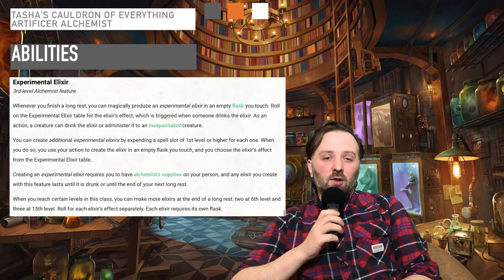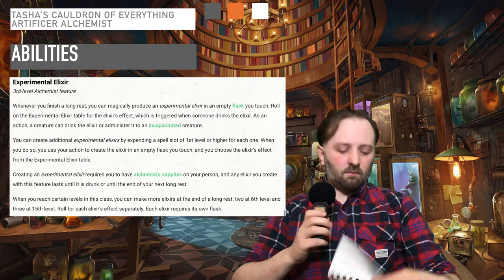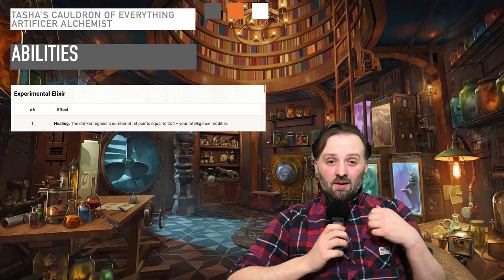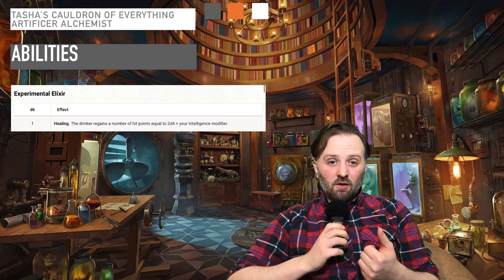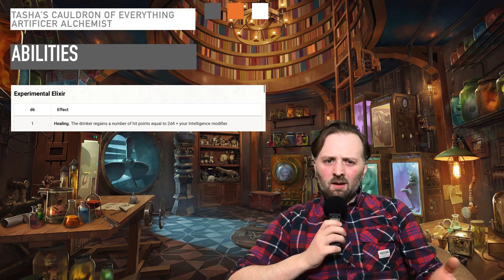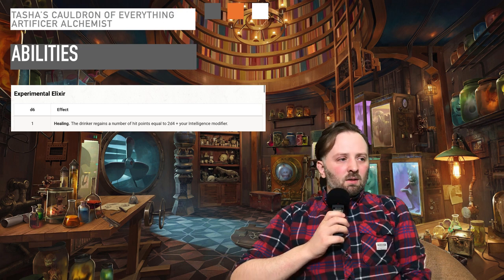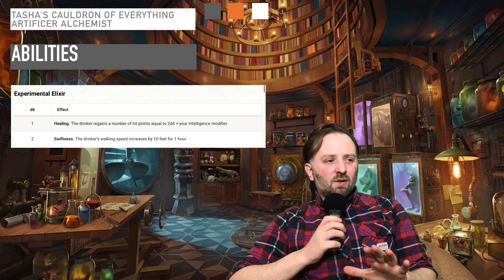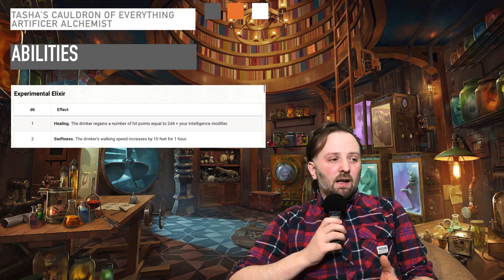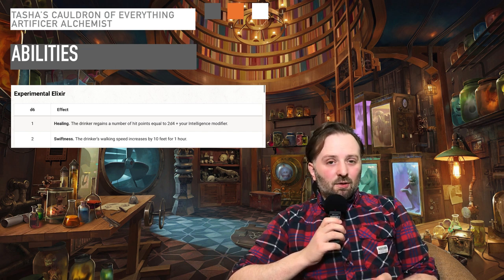Let's look through the different types of elixirs you can make. Healing is a fantastic choice — you know exactly what it does. The fact you can create them and give them out to your teammates is always helpful; no one's going to say no to a free healing potion. Swiftness is okay in situations but it's not the best option. If you get it on a random roll, you've got it for an hour, so you might as well try and do something creative with it.